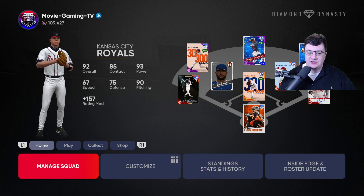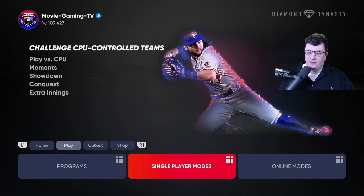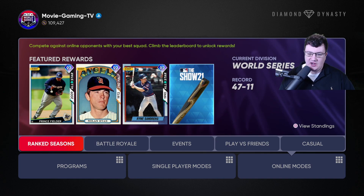When I got the game, I basically didn't play any of the offline content at all — no conquest, no showdown, none of that. I just hopped right into ranked seasons, and you get a 1.5 times multiplier when you play online, and that's made the parallels go up really, really quickly.